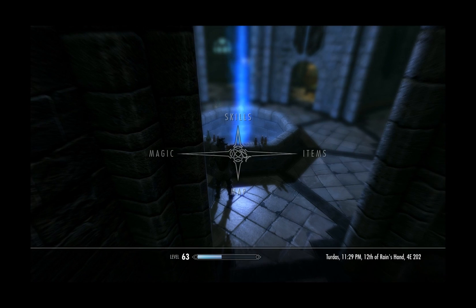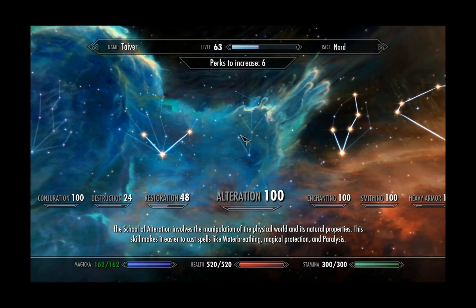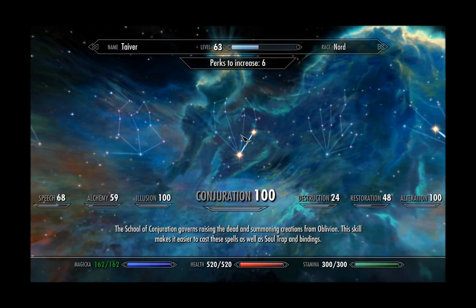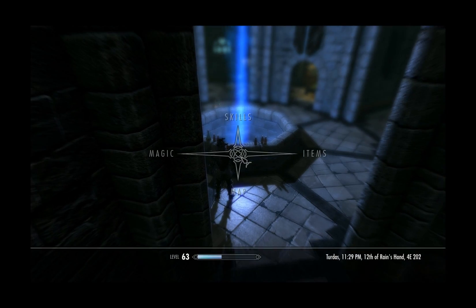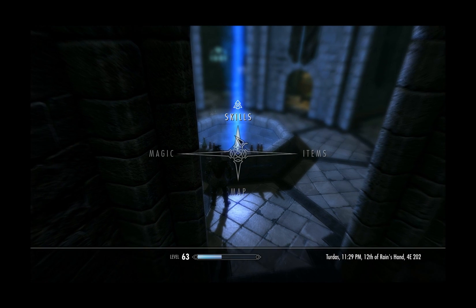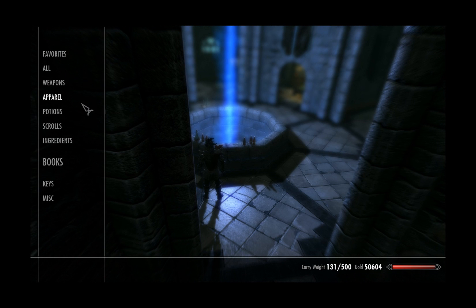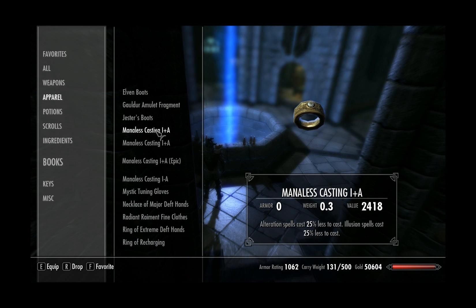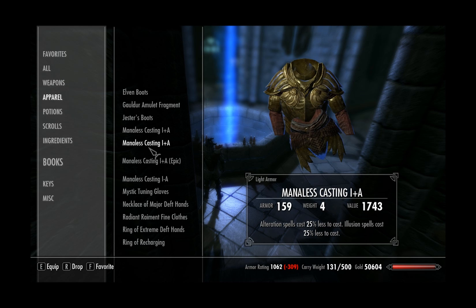When you've got your enchanting up, you can use that to get alteration, conjuration, and illusion to 100 extremely fast. All you need is some grand soul gems and some empty armour. Make yourself four pieces of armour — necklace, head, chest, and ring — enchanted for illusion and alteration cost reduction.